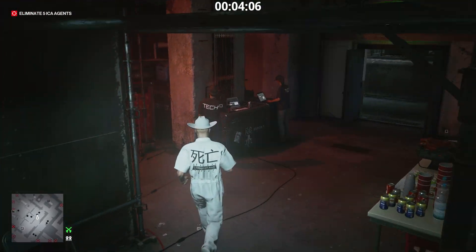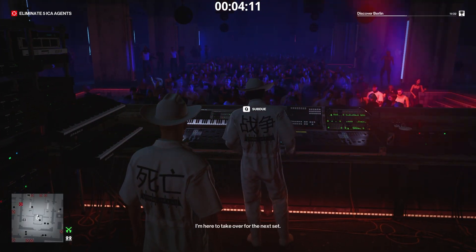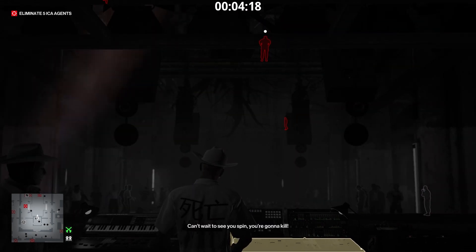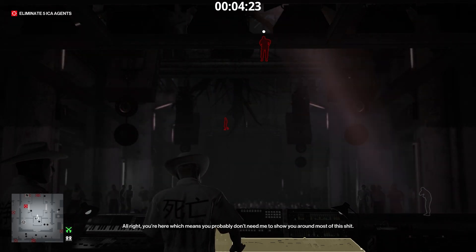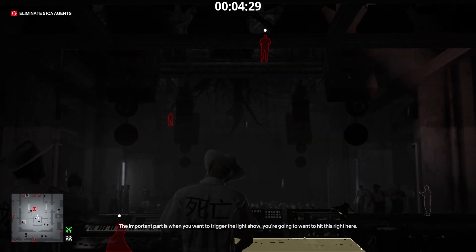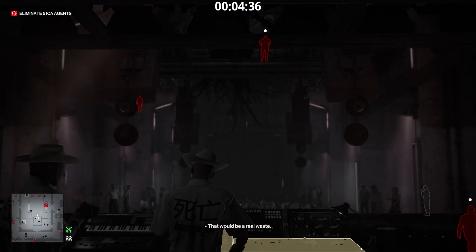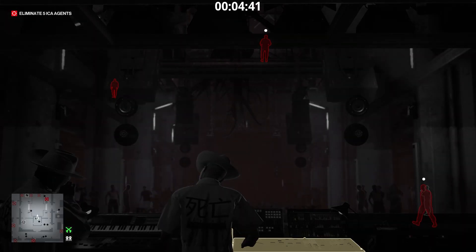We go inside the DJ booth. Dismiss this guy and take his place at the controls. Agent Banner is on the catwalk. We wait until another agent, Agent Montgomery, goes on the catwalk as well. The important part is when you want to trigger the light show, you're going to want to hit this right here. Timing is everything though — you'll crash the mood if you pop in too soon. Just let your instinct lead.